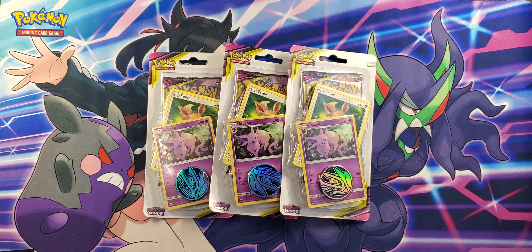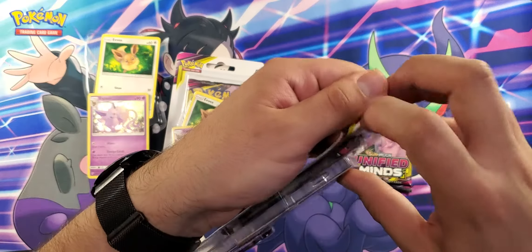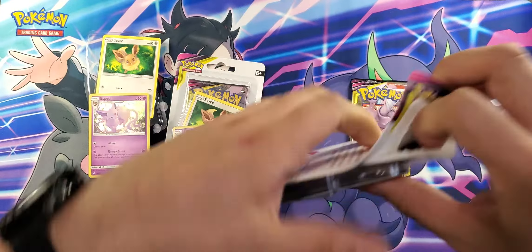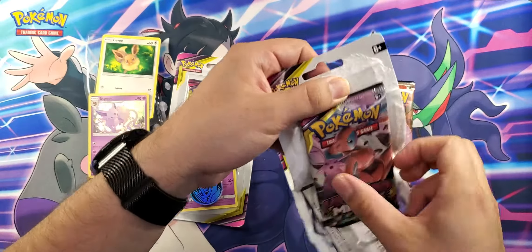Alright, let's take a look at these guys. Very nice — as always they come with their promos of Eevee and Espeon, and a nice little coin for the collection. I need to end up getting a binder for all the coins I've got, running out of space for where to put them.